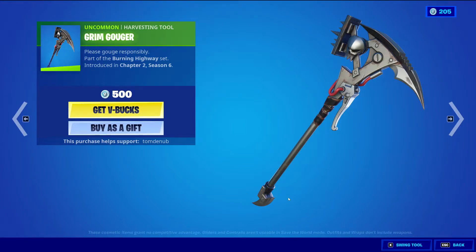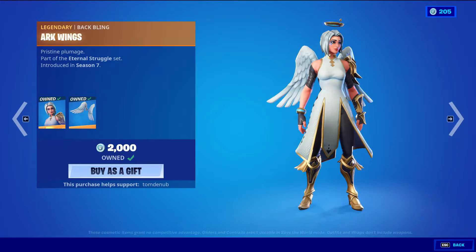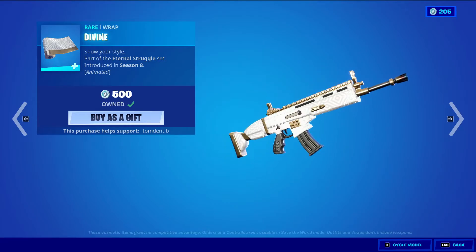Grim Cougar — Uncovering harvesting tool, 500 V-Bucks. Arc with the back bling, Arc Wings — Legendary skin, 2,000 V-Bucks. Divine — Rare wrapping, 500 V-Bucks. This one's animated — it's barely animated, just a little bit of white going through the wrapping.